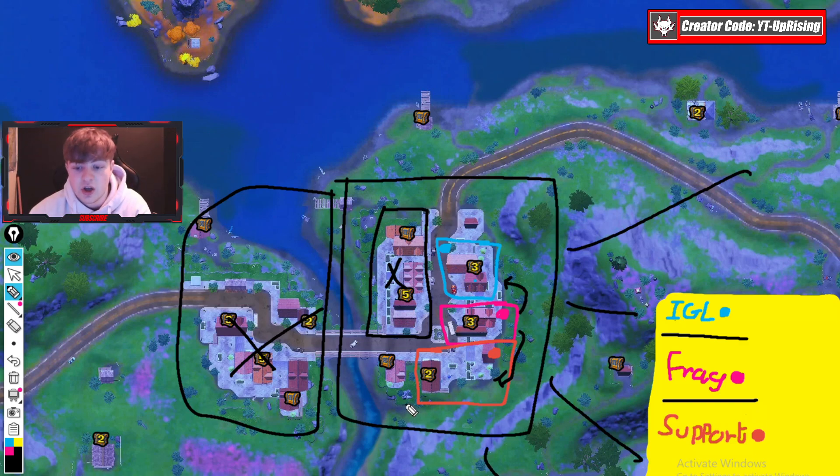If you're going to fight, have everybody work their way toward the IGL — that affects how you land. The support player should land the back corner and work up toward the front, so he's moving toward the team rather than away. Same for the fragger — land and work through the building toward the IGL. Everyone should end up on top of each other to push together toward the bridge, which is optimal since this POI is at the bottom of the map and is rarely in zone.